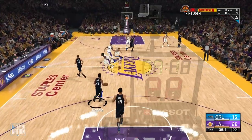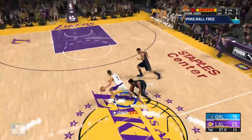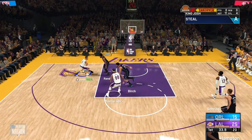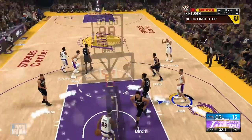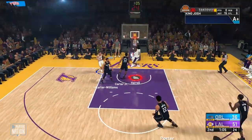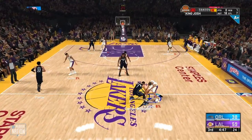On defense, you want to try to get steals, and then when you're on the fast break, try to attract the other defender towards you. As you can see, I got the steal and started running towards Kem Birch so he would guard me, leaving my teammate wide open for a lob. In the next clip I did the same thing — I got the steal, started running towards the paint so Wendell Carter would guard me, and that left Montrezl Harrell wide open for the lob.